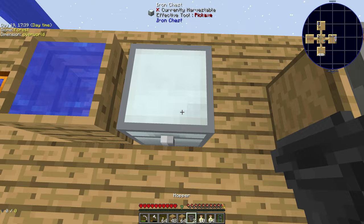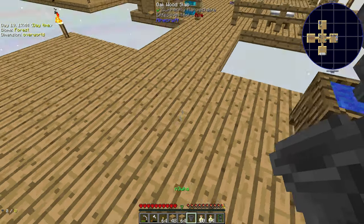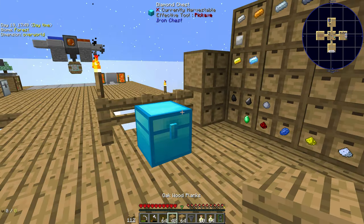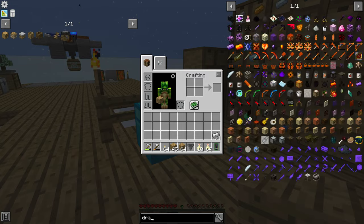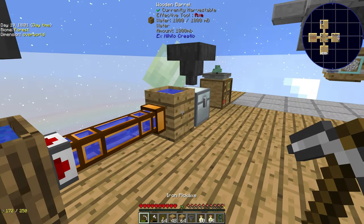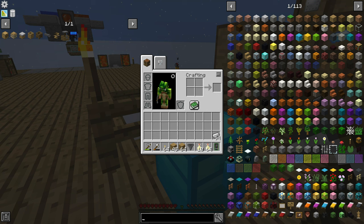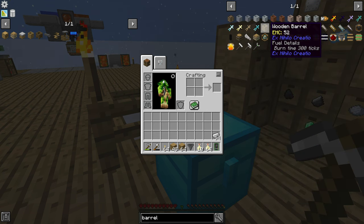Soon, likely in this episode or near the end, you're going to see me rip out all of these wood platforms and replace them with smooth stone. That way I know it's not going to randomly burn a hole and I'll fall through — that would end the series, and it would trigger me a lot to die to something as ridiculous as walking through a hole that's been burnt in my floor.